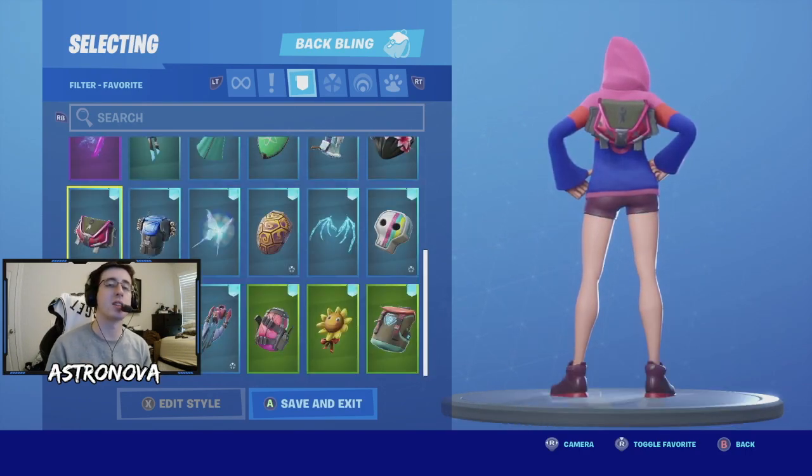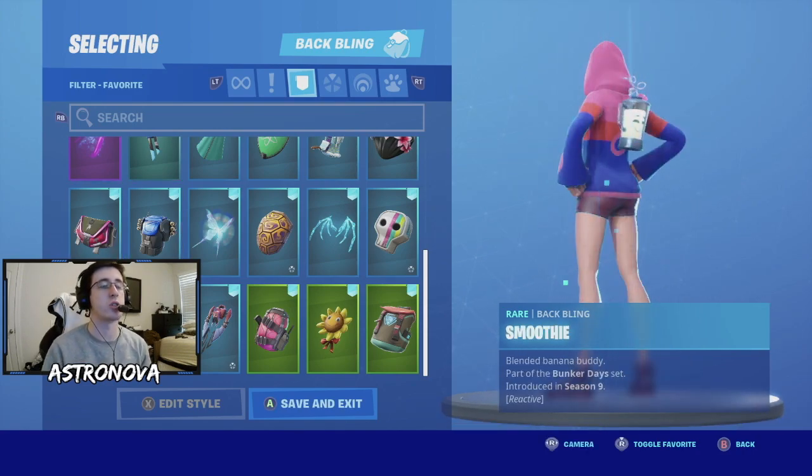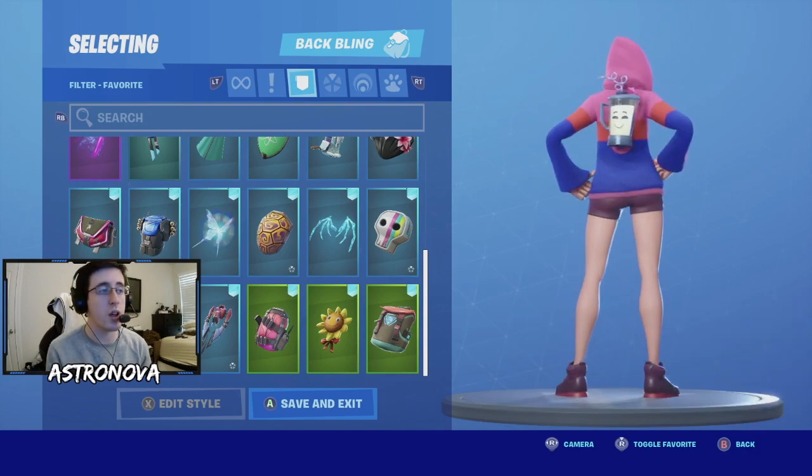Next we have ghostly - this is kind of an awkward backpack back wing, not unlike heartless. It does go well with the kind of pink and reddish tones, and the black adds some contrast. Moving on, we have smoothie.